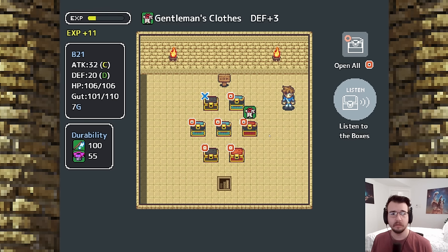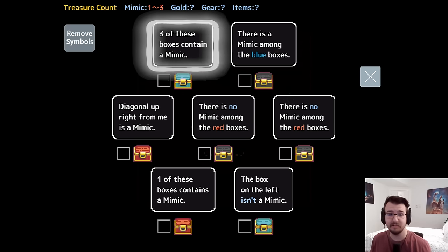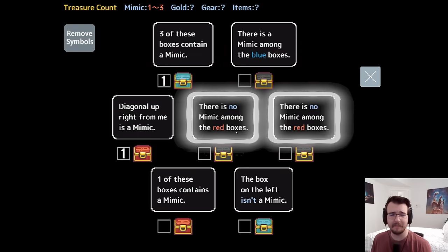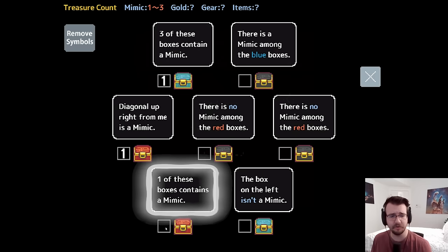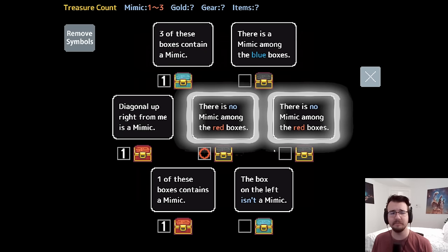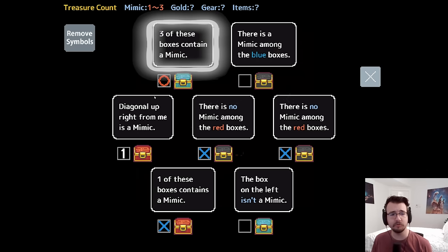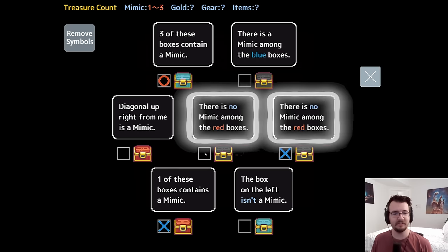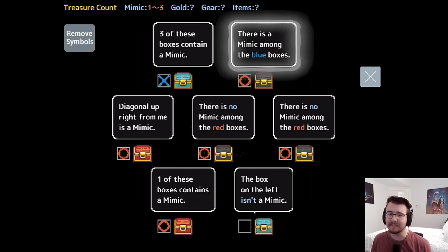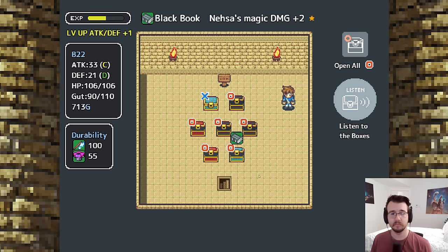Got another weapon, some cool stuff, and I see a flare gun — very exciting. Three of these boxes contain a mimic — terrifying. A mimic among the blue boxes maybe; diagonal up-right is a mimic — direct accusation. No mimic among the red boxes says two of them. One of these boxes contains a mimic — also a direct accusation, so it's 2v1. The no-mimic-among-the-red-boxes statement has to be true. If those were mimics, you would be lying, then you would be telling the truth, and suddenly we'd have four mimics. Obviously these two would be telling the truth — no mimics among the red boxes, so you are both good and that would make you the mimic. There is a mimic among the blue boxes — already true — and the box on the left is not a mimic — already true. Open it up and enjoy the spoils of war.